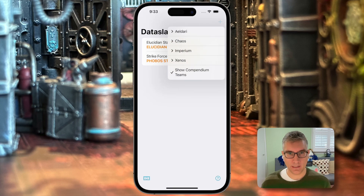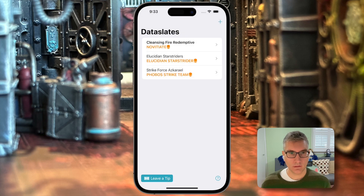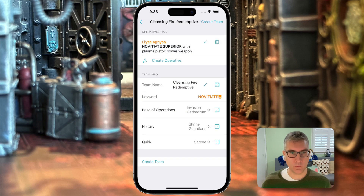This is the main screen. We're going to start by creating a new team. We will go and make a novitiates team and tap on them. On this screen, we're going to start by creating our roster. So let's go ahead and create a novitiate superior, give her a plasma pistol and power weapon. The app has already generated a name for her. If we want to change that name, we can click this little dice icon up here and it will pick a new name for her.